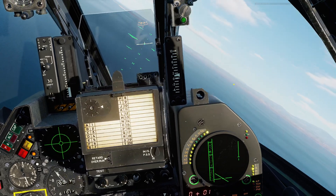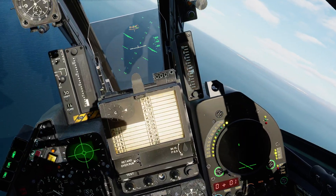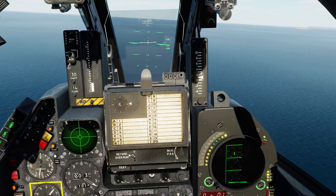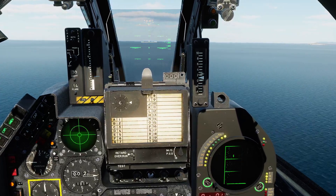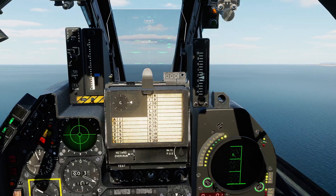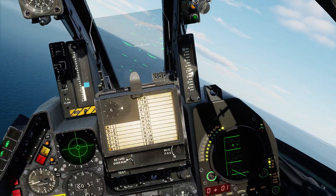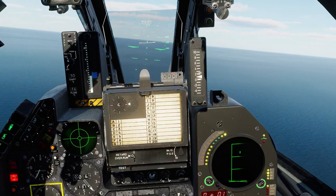Let's come out of active pause and maneuver to place the target in front of us. We lost the lock — let's try that again. The radar can be a little bit finicky because it is a much older radar than we've been used to, and it will potentially take multiple attempts. I've also been descending, so let's get the aircraft's attitude back under control. Let's try and get that locked.